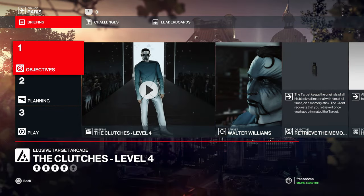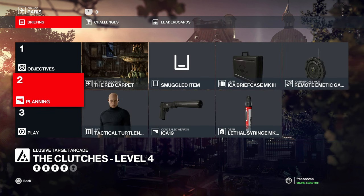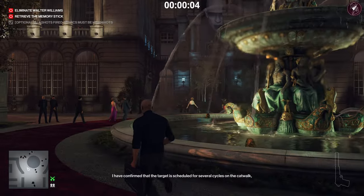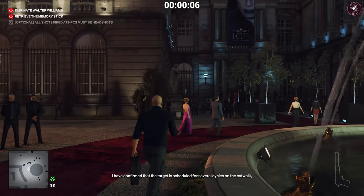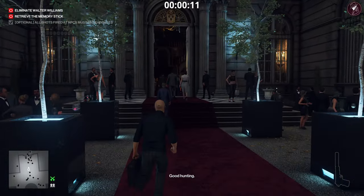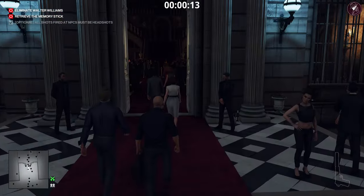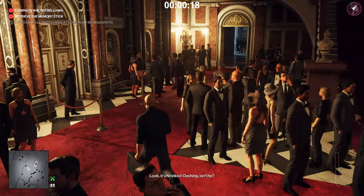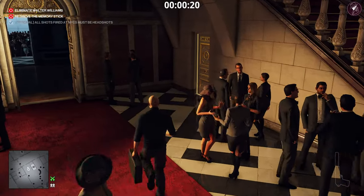Level four — we have the Blackmailer in Paris. We also have to retrieve the memory stick he dropped. Start at the red carpet with a suppressed pistol, a lethal poison syringe, a briefcase, and inside the briefcase a remote emetic gas device — we're not going to activate it just yet. The emetic gas device is unlocked in Haven Island; you will need the Hitman 2 access pass if you don't have it already.